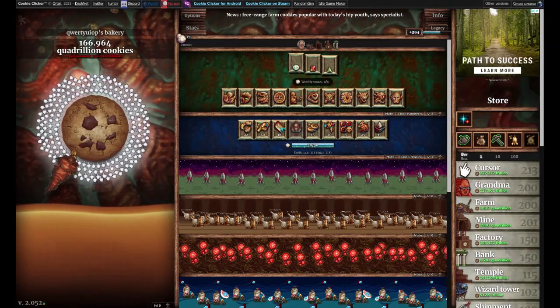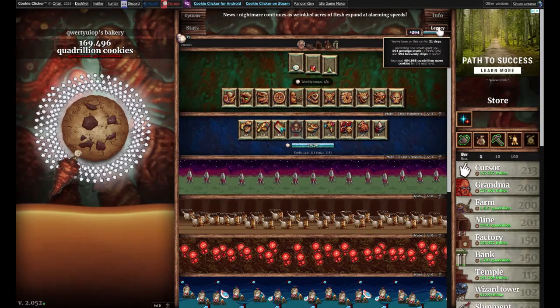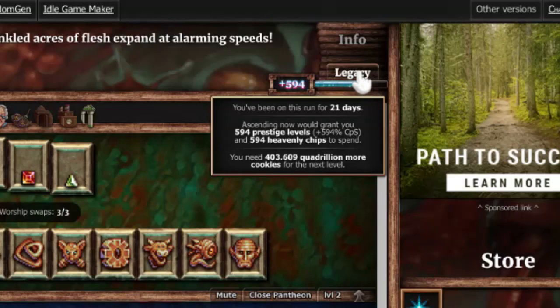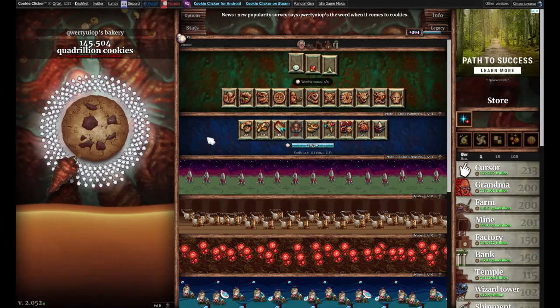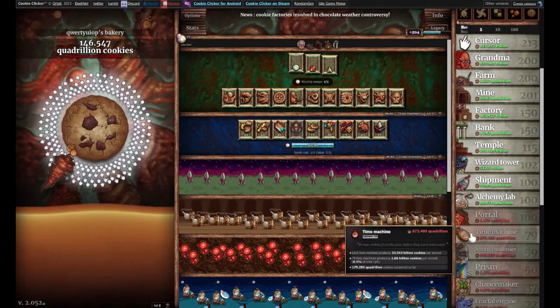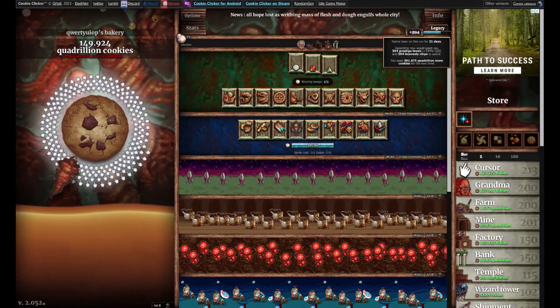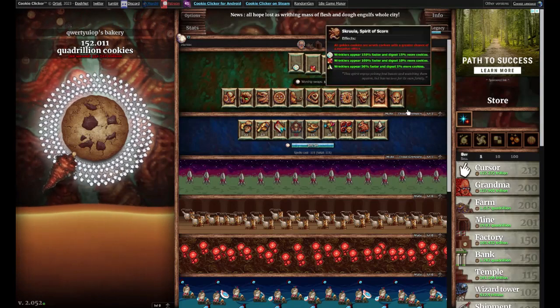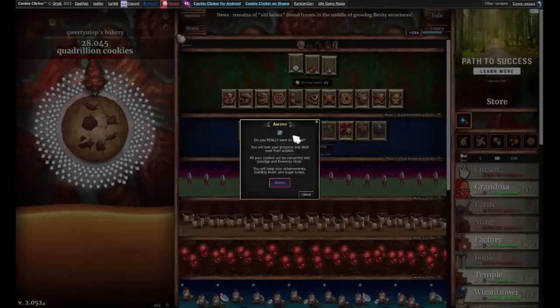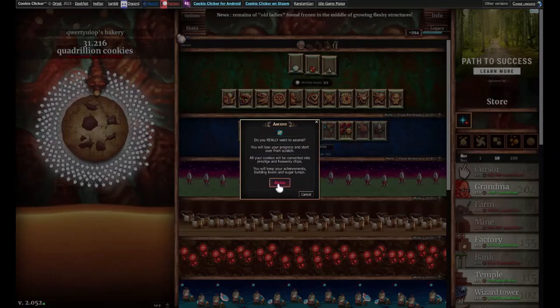For the past few episodes I've been talking about this thing called ascending, and this episode I will finally do it after 21 days of playing on this save file. You can click this and you will ascend. What it does is wipe all of your progress — you get rid of all of your cookies, all of your upgrades and buildings. It only keeps your achievements. You use prestige levels and heavenly chips to buy a bunch of upgrades, and then you reincarnate with zero cookies but with a bunch of upgrades. I'm going to click this. It says: do you really want to ascend? You will lose your progress and start over from scratch. All of your cookies will be converted into prestige and heavenly chips. Let's ascend.